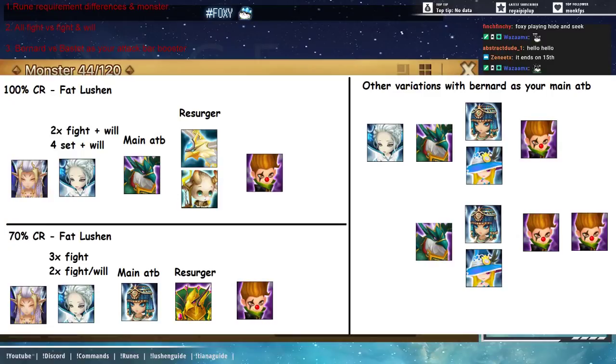You'll see the team compositions in the photo. The first point we'll be talking about is rune requirements and differences in monsters. For the 100 crit rate build, your Lucian has to be on a Rage Blade set to get as much crit rate as possible and maximum crit damage. Your Bernard will be on the fastest Swift Broken set, and your Konamiya or Dova will have a Swift Fight set. For Alicia, it's going to be on two Fight sets plus one Will set, however that will require very high rune requirements.